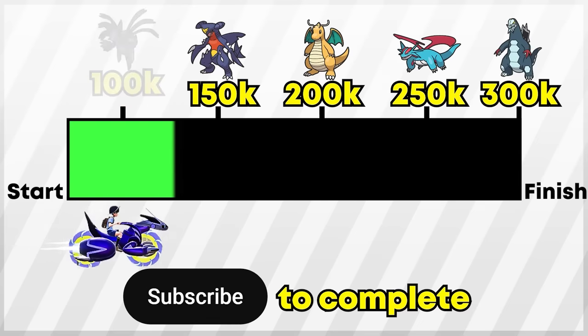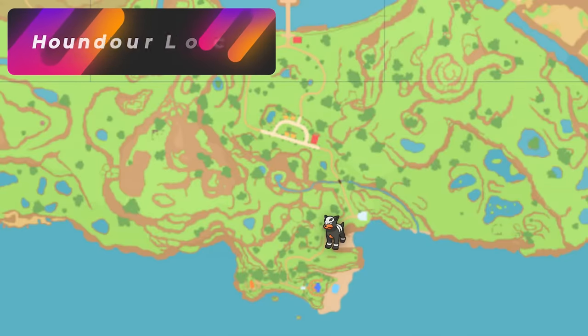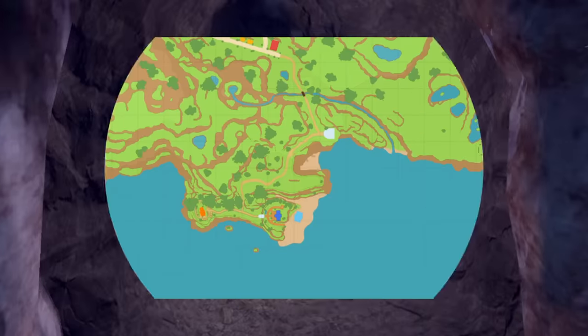If you're enjoying this video, make sure to hit that like button and subscribe. It helps out a lot. Make sure to comment down below what typing you want next. We did cover this in our fire video, but because this Pokemon is really easy to spawn and it can spawn by being a dark type, we're going to go over Houndour — and that's going to be all over this cave.